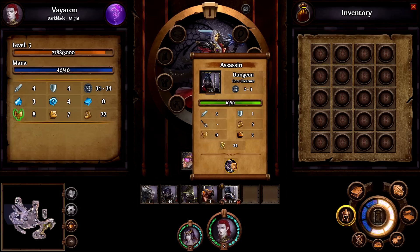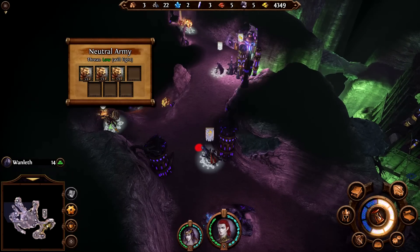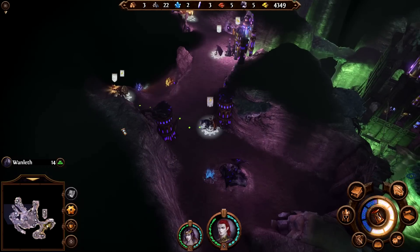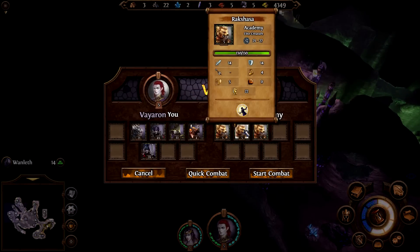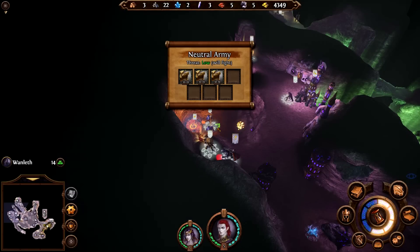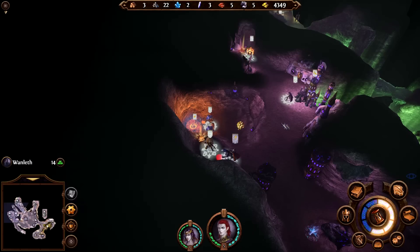They backstab but they don't have the poison, and they also have less — well, the stats are pretty much the same, they only have one less HP. What are you guys actually? You're elite creatures of the academy. I don't know if I want to fight you — you're kind of scary. Cancel. Threat is low with these few numbers — that means it's elite again. I don't want to fight elites.